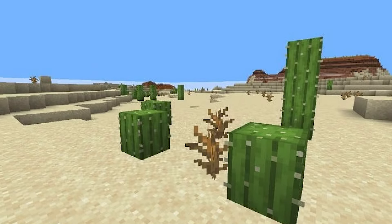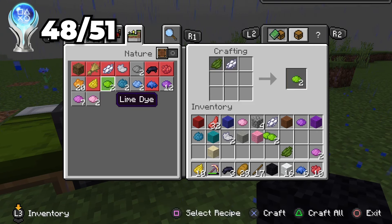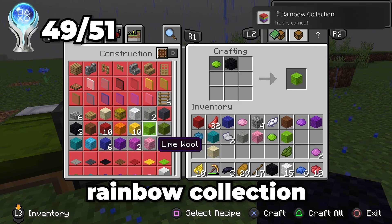I didn't want it to come to this, but I decided to give up on this world and try to get the trophy in a second world. So I spam created worlds until I spawned in a desert. Now that I got cactus, I just need to get all the other colors of wool, which were pretty easy because all I need to do is get a few flowers. Rainbow collection!